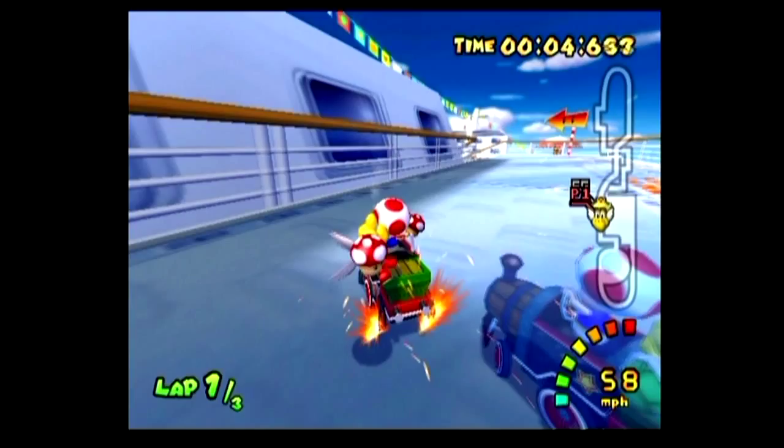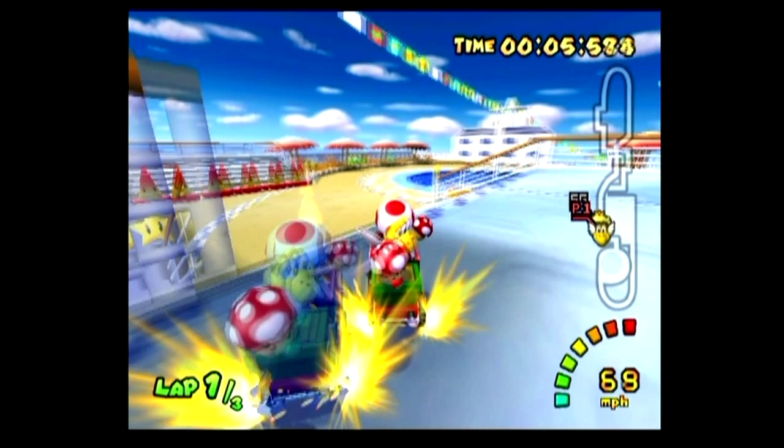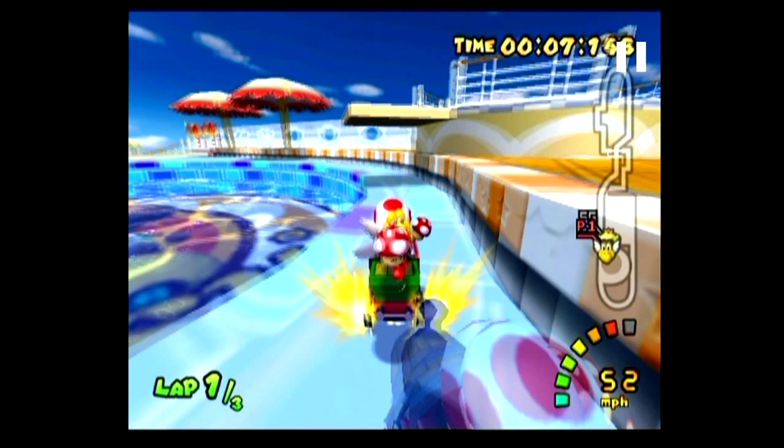Now if you're still trying to get expert times, I wouldn't recommend doing this. It will just take you way too long to master it and you're better off spending that time on just learning the mechanics of drifting. So right here, I just boost right here and then I hold R and right. This makes me turn in the air. Then I land on the stair, go around, immediately release R and then switch to the other side so I can go hug that wall on the right, as you can see.